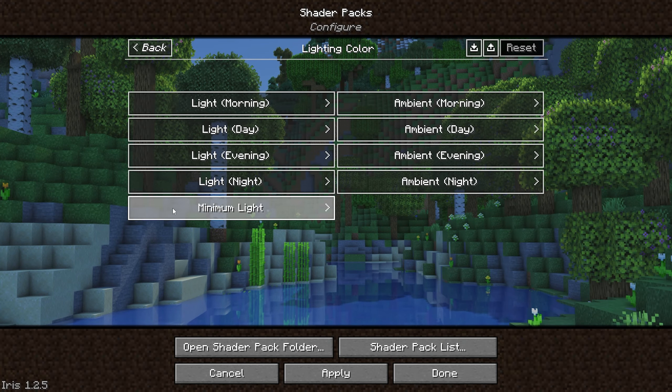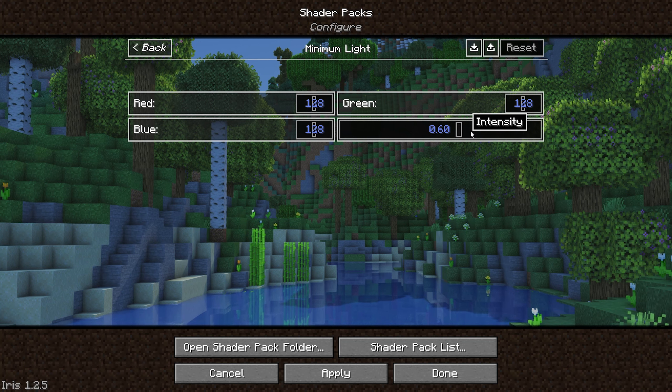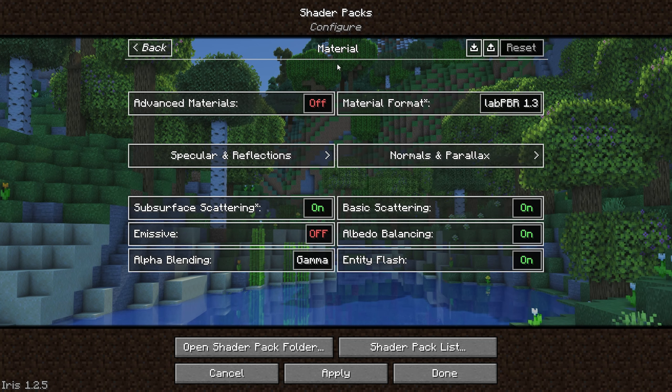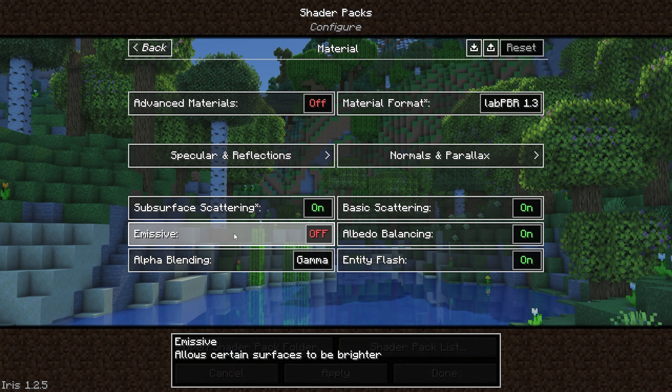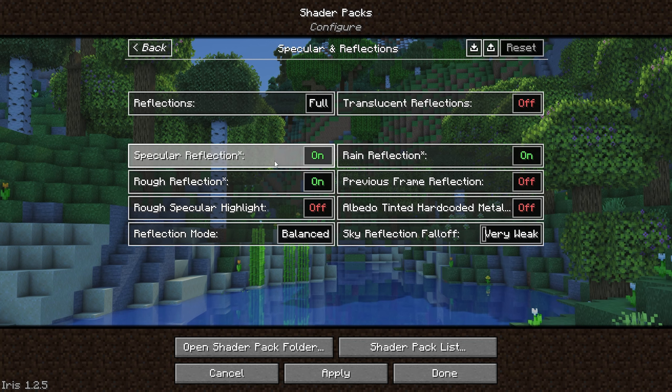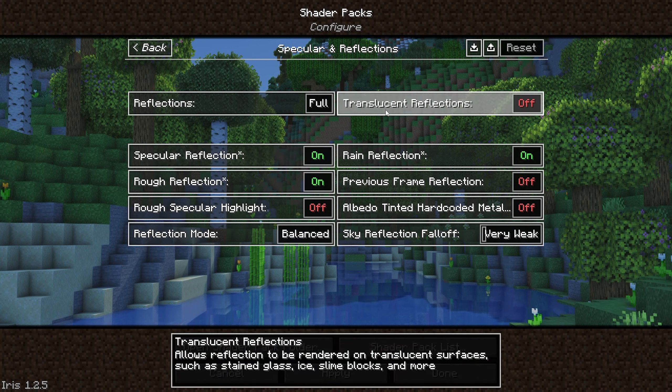Then I like to go into minimum light and turn down the intensity to 0.6. We can skip over extras — I just like to leave everything default in that section — which brings us on to material. In the material section I just like to remove the emissive setting, that way blocks are a bit more balanced in terms of brightness. Then going into specular and reflections, I just like to disable the translucent reflections, as sometimes the sun reflecting off glass becomes way too bright.